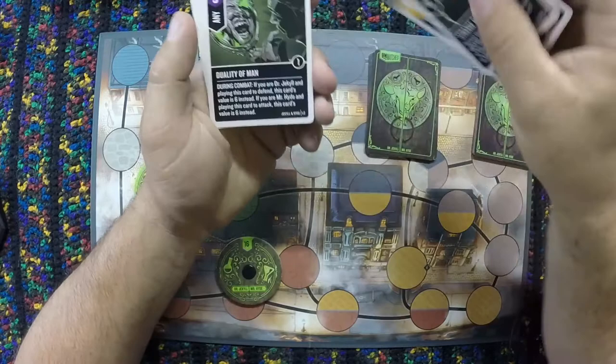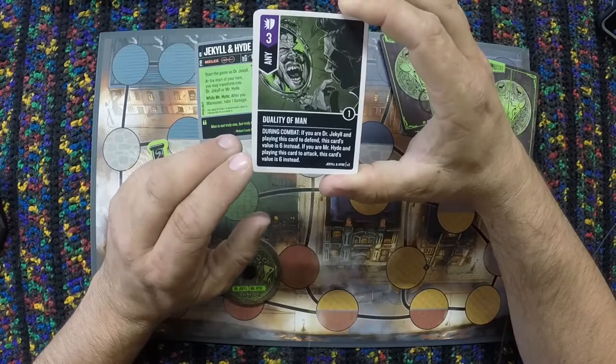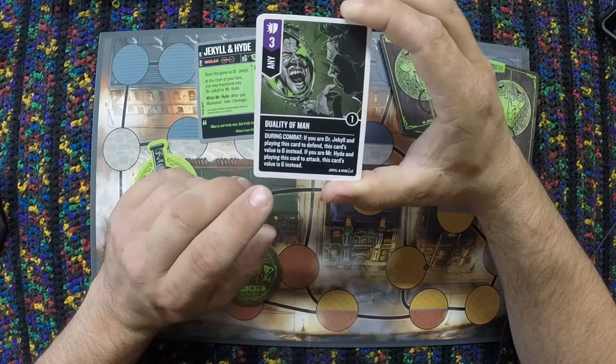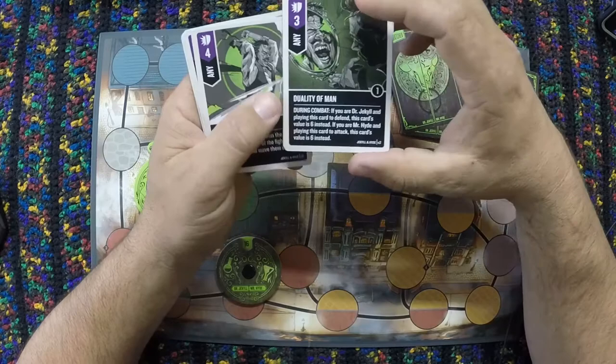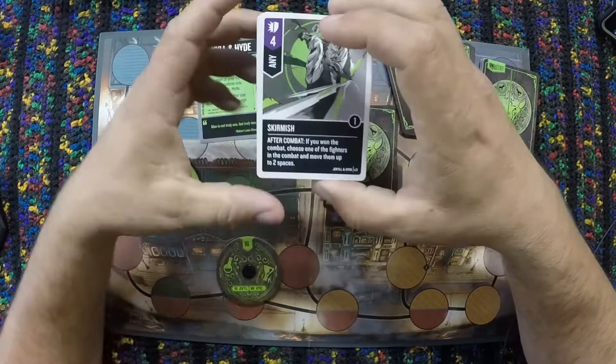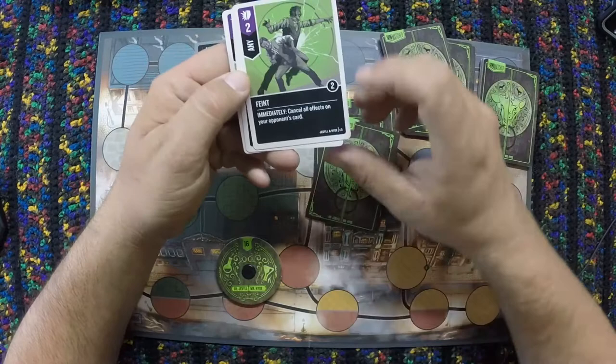Then we get into the Ennies. Duality of Man is thematically one of my favorite cards in any character's deck. If you are Dr. Jekyll and playing this card to defend, this card's value is six instead. If you are Mr. Hyde and playing this card to attack, this card's value is six instead — so it's much more powerful used defensively with Jekyll or as an attack with Hyde. Then some regular cards: Skirmish, a versatile of four — after combat, choose one of the fighters and move them up to two spaces. And Feint, a versatile of two — immediately cancel all effects on your opponent's cards.